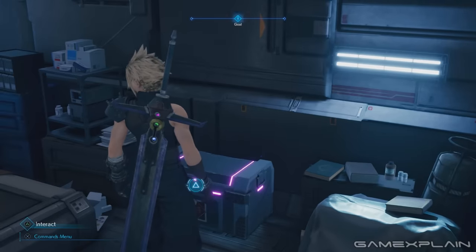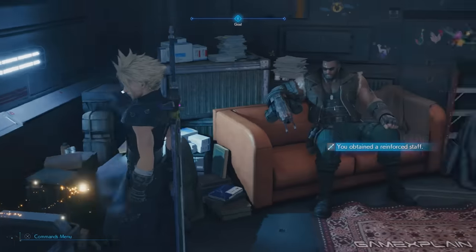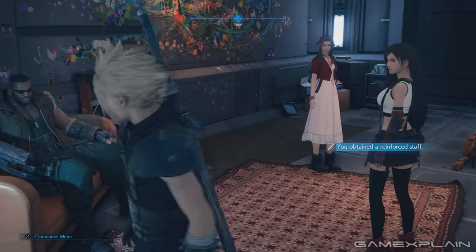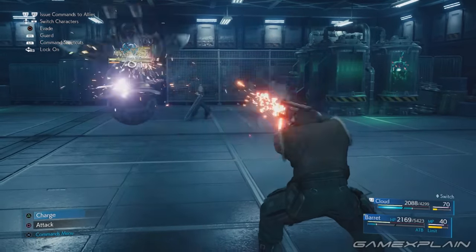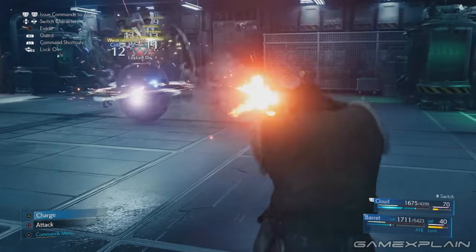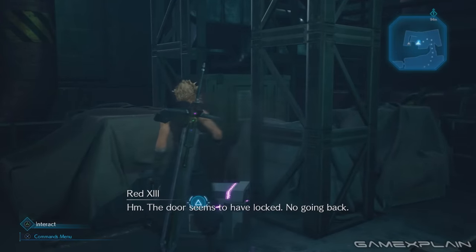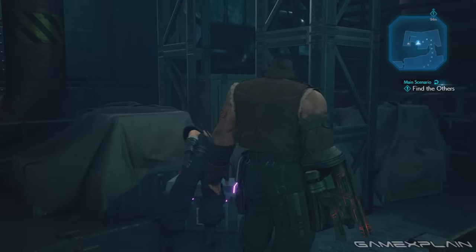It's hard to miss Aerith's final weapon. As Chapter 17 begins, you'll see a purple chest nearby — inside is her Reinforced Staff. Then there's Cloud's final weapon, the Twin Stinger, which is found as you explore the Drum. After his and Barret's first fight with a Moth unit, you'll spot a purple chest to the left of the stairs leading up, containing his new sword.